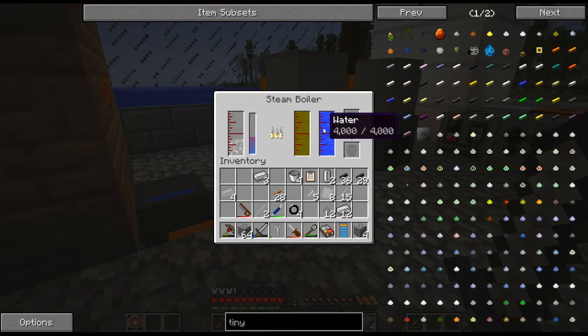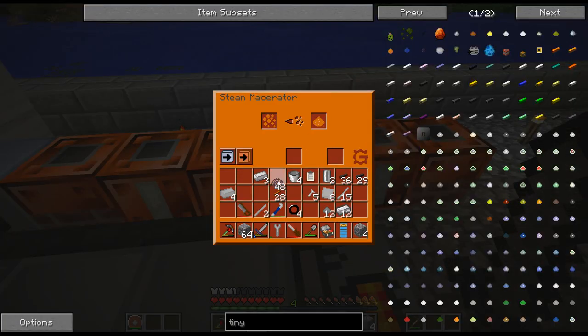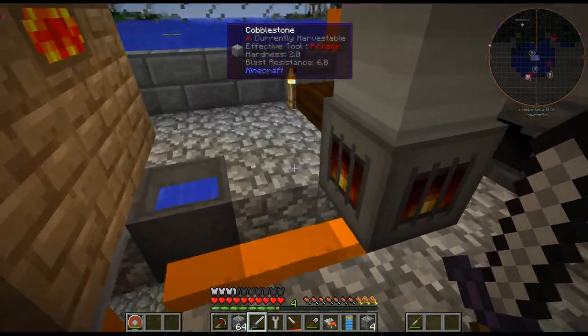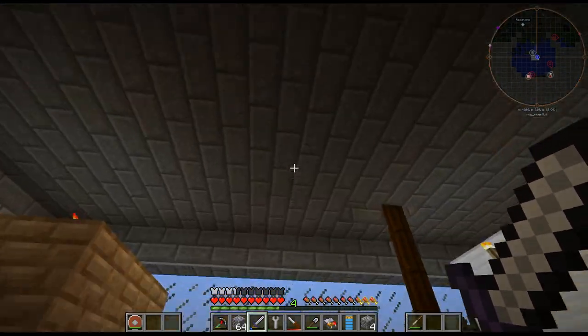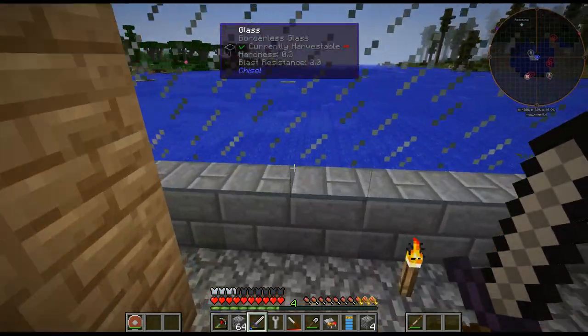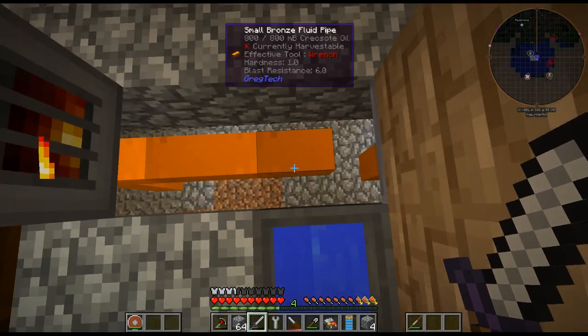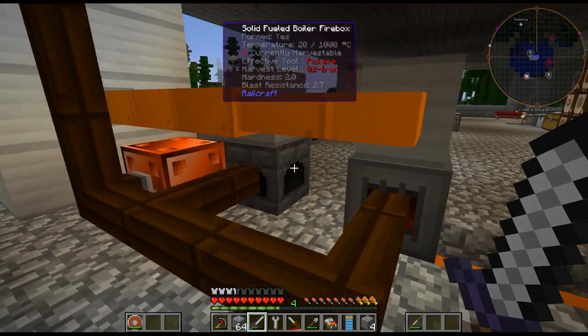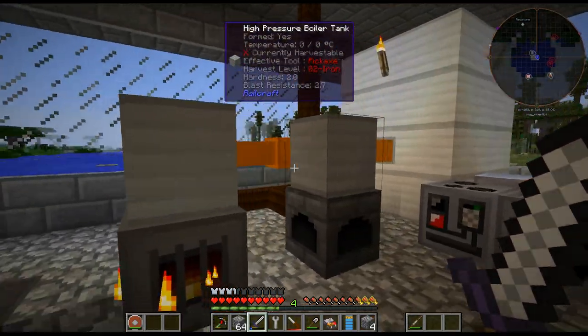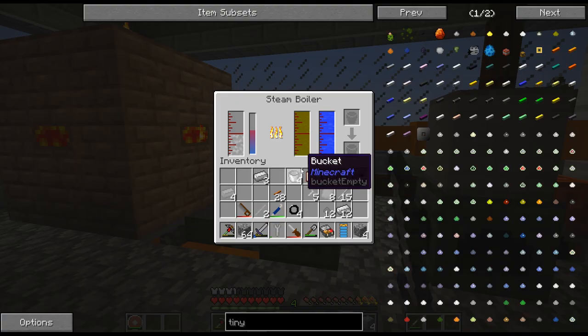I definitely think the creosote salt boilers - or the Railcraft boilers - are pretty good, especially with creosote salt. I feel like that has been buffed. If I make these bigger - maybe make three more and turn it into a 2x2 with a higher boiler on top - it will take longer to heat up and go through creosote salt faster, but it will produce much more steam. Creosote salt is not a hot liquid, whereas steam is hot - if you touch it you take damage. The hotter the liquid in there, the more damage you take.